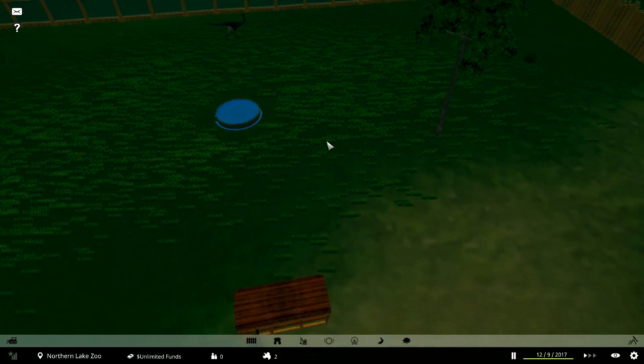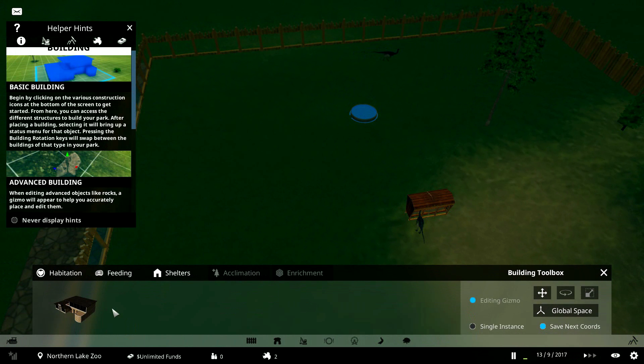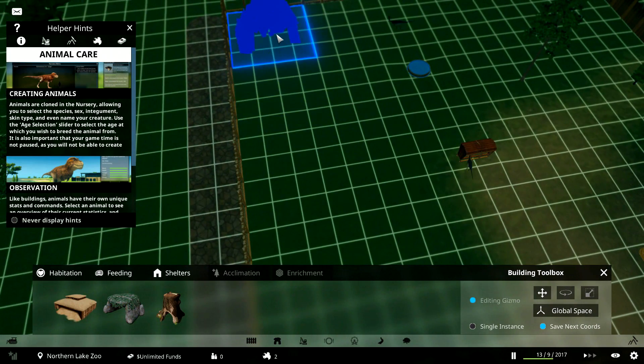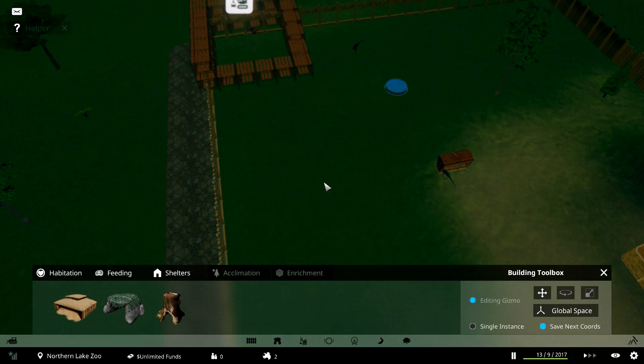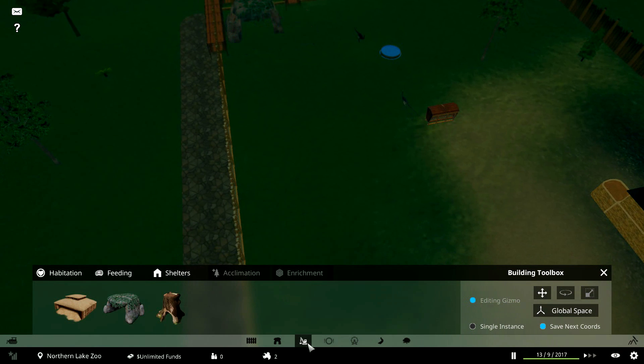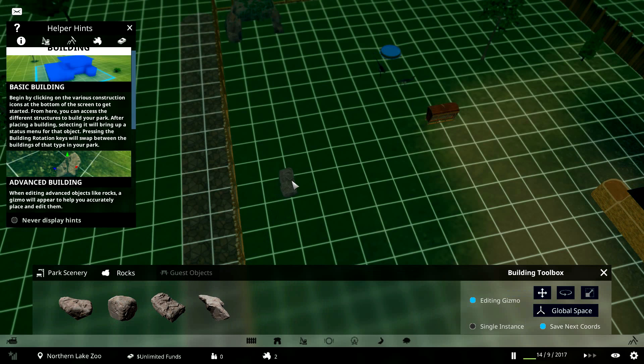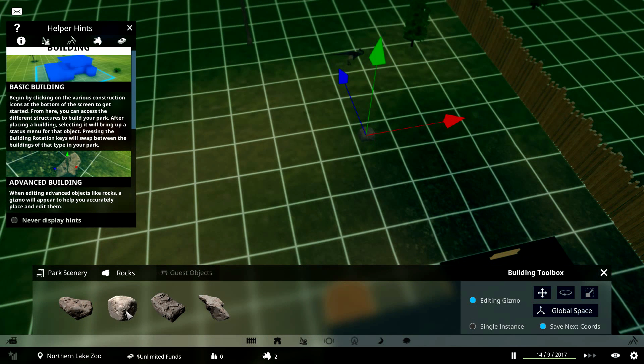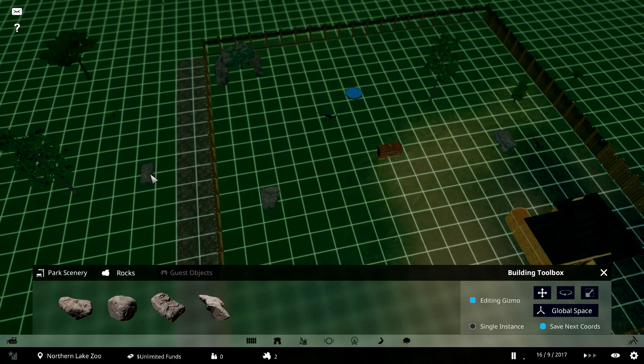I need to sort out the camera angle — it's a bit skewed. You can build shelters for them — we'll put a rock shelter up here so they have a place to sit. You can actually stack rocks on top of each other to make them look really cool, expand them out, move them around, put one on top.